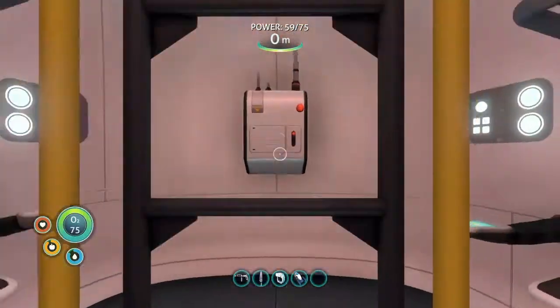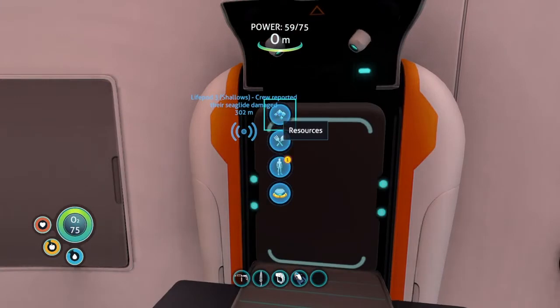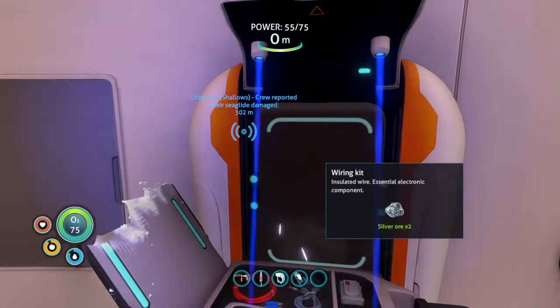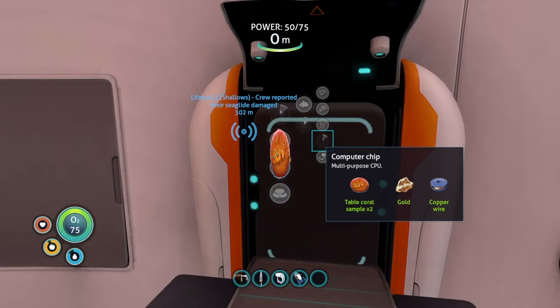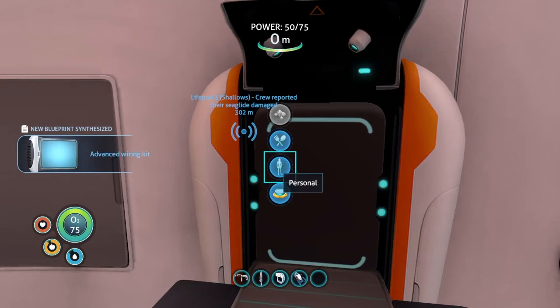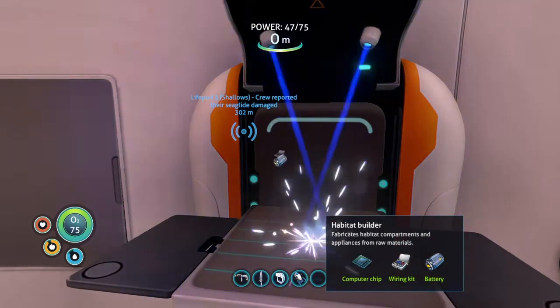Come over here. First thing we're going to do is put together our wiring kit, which is two pieces of silver. I took the liberty of making the copper wire since copper is very common. We have our table coral, gold, and copper wire. Under here we've got our battery, our wiring kit, our computer chip, and now we have our Habitat Builder.